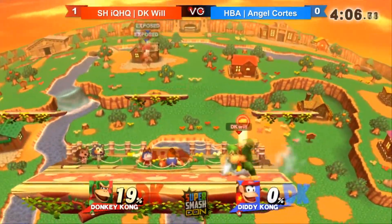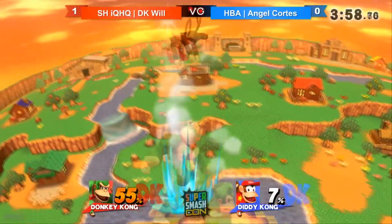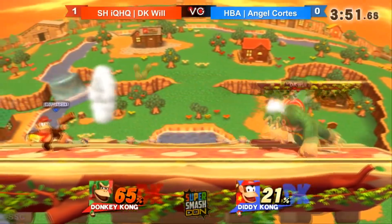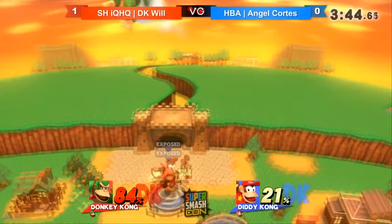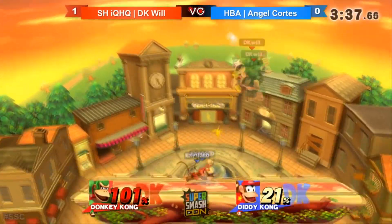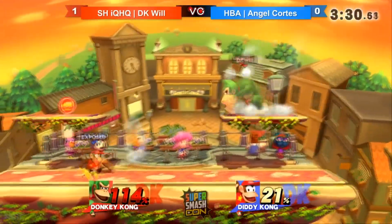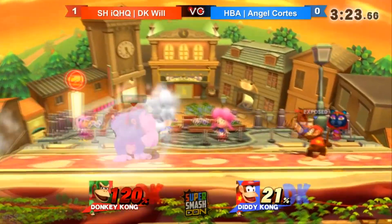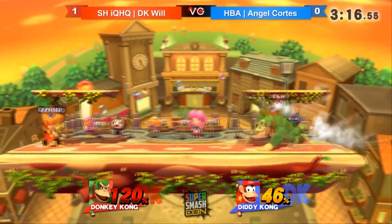If you fight DK in tournament, really camp him out — super camp him out — because the moment you get grabbed, you're dead. Your DI doesn't matter; it doesn't matter what direction you hold, you're gonna die. Just hold left or right to maximize survival, but other than that you're just dead — play to not get grabbed. DK as a character conditions people into shielding pretty often. His down B punishes people for shielding or approaching on the ground, and a lot of his moveset tells people to block, which you can then punish with a grab.